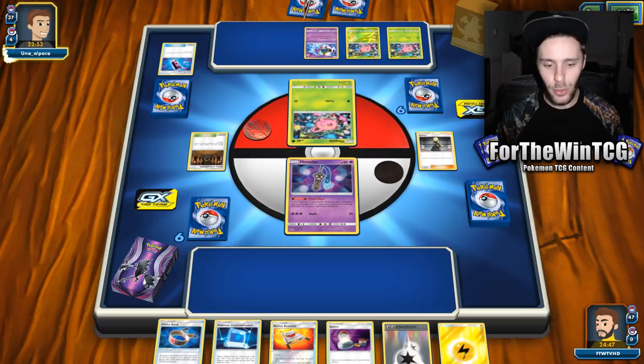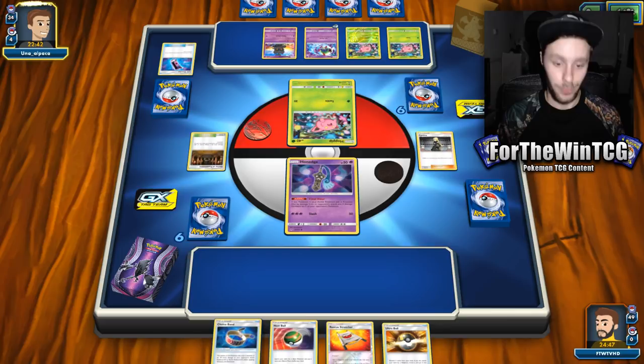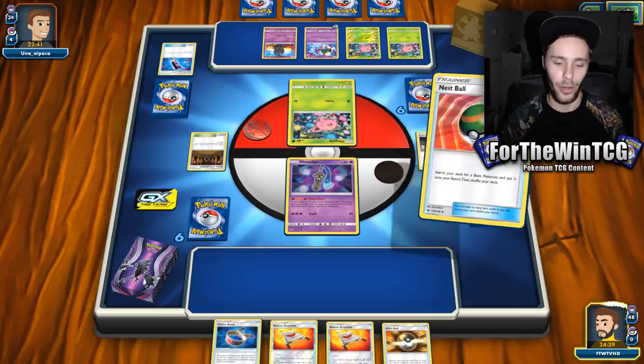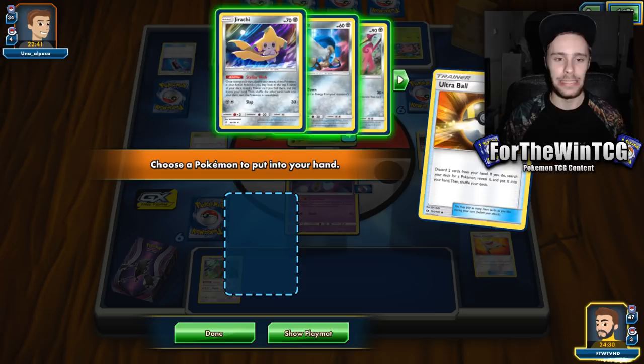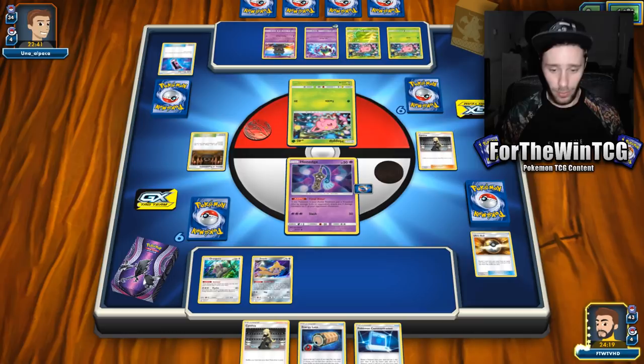We had the fire game before and now we have the potential to have a dead game — which probably means the deck is inconsistent or needs more work. We could play Lecture in here. ADV Gym plays four Jirachi in this list and I completely agree with that — I just wanted to get this deck out right away and I've only got one Jirachi, so I can only play one. Its consistency level is insane and you get to use Skateboard very consistently with it.